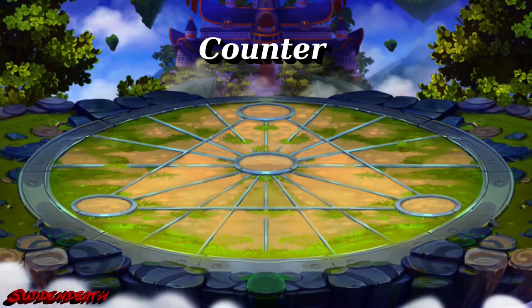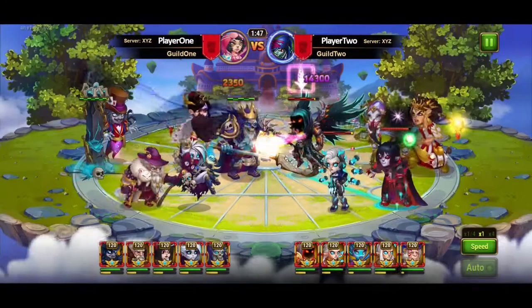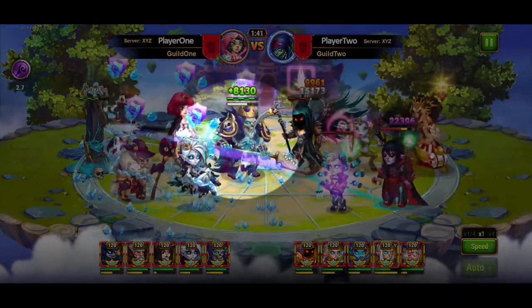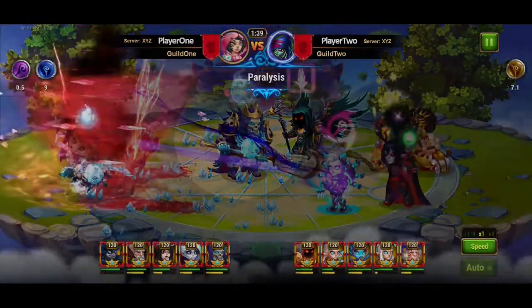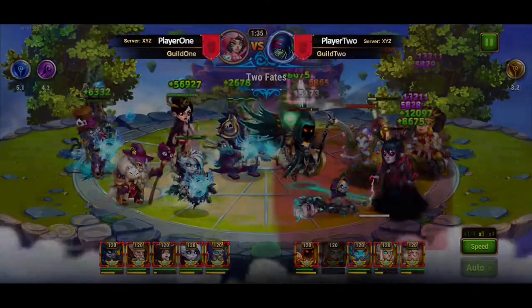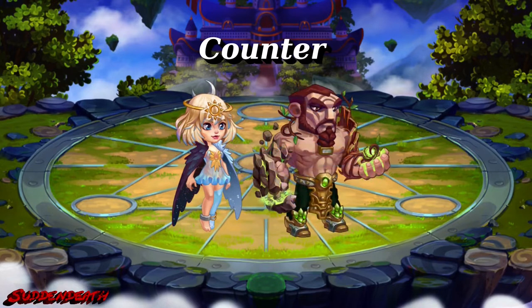One secret counter is Celeste. Even endgamers didn't believe that her purifying sphere protects the hero from the displacing effect of Lars. Celeste casts the sphere on Corvus and he is not moving. If we imagine Celeste giving the sphere to Antwari, we would have a perfect protection.